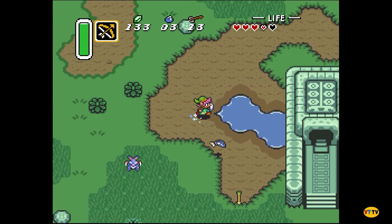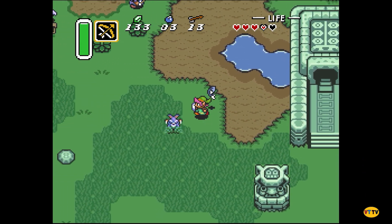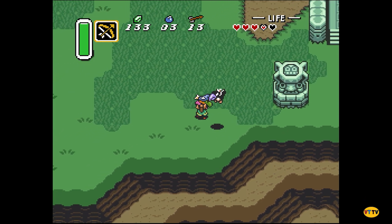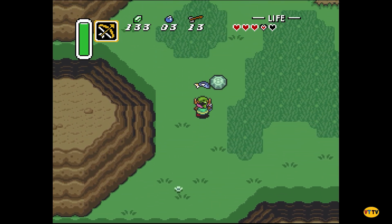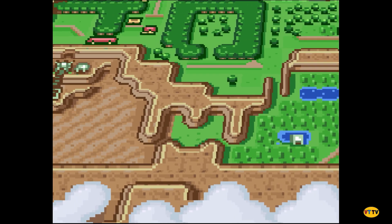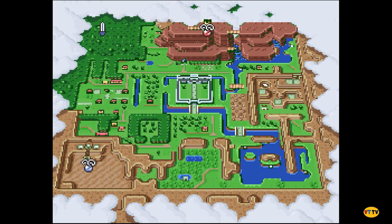You can pick up the fish if you wanted to — just run up to it. I don't get to save it in my inventory? No, but if you take it back to the shopkeeper he'll give you like 30 rupees and some bombs and stuff for it.